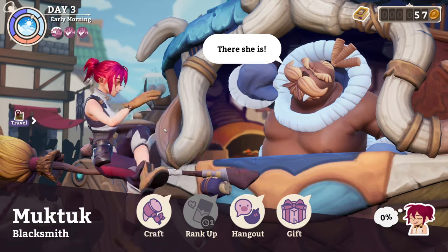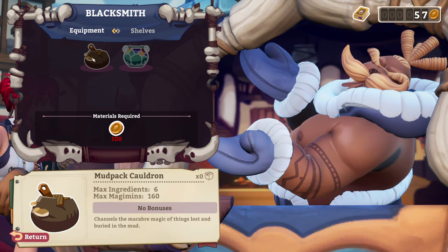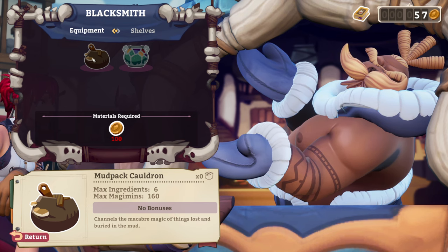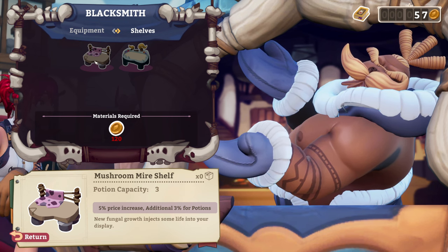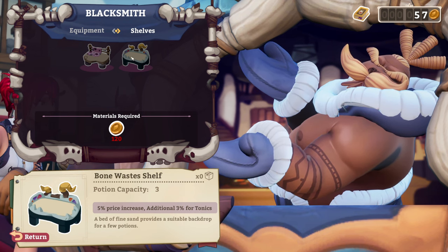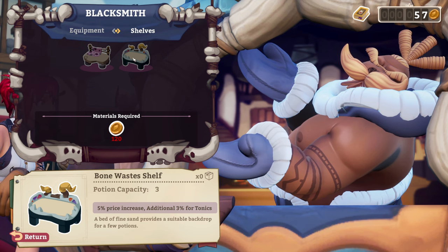There she is. Oh yeah, what can you make? So you literally just make cauldrons. Equipment — you have a shell selection at the top that you could do. Look at that. Mushroom! You could increase, potentially, the potion capacity of those shells, and also add price increases: additional 3% for potions, additional 3% for tonics. So we're going to be selling other beverages than just potions.